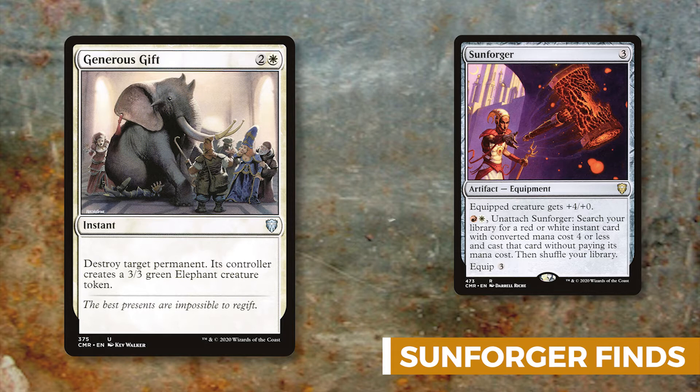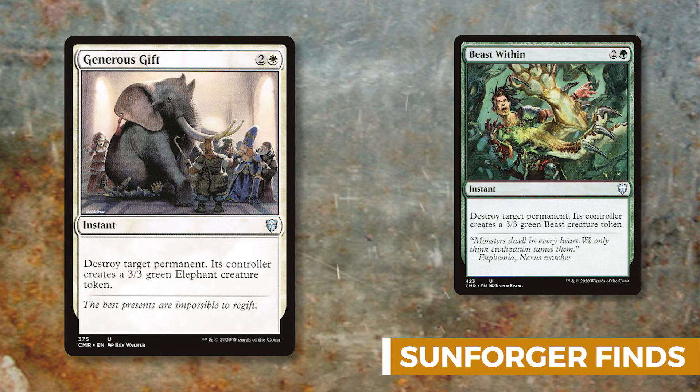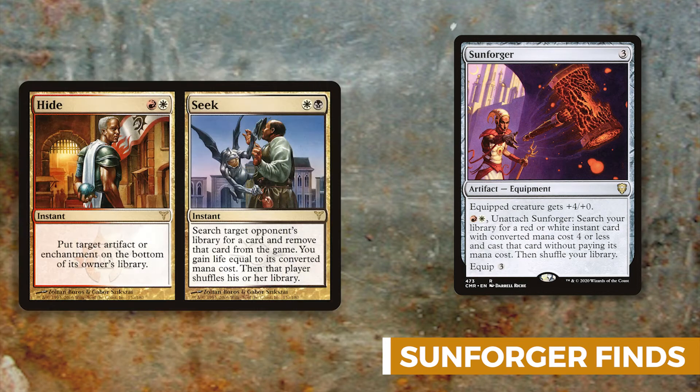Hide and Seek is a fun card I just found out about. You can put a target enchantment or artifact on the bottom of its owner's library. But the mode I'll use most is Seek — you go through an opponent's deck, find their most heavily costed card, gain that life, and make them shuffle it away. Or you can use it to eliminate a combo piece, which is also very strong.